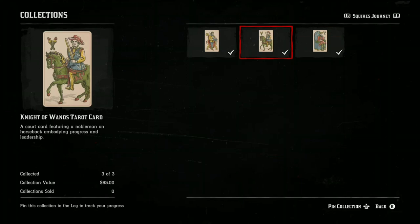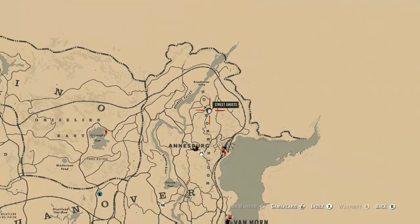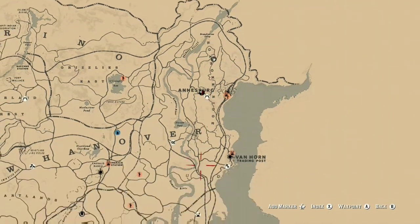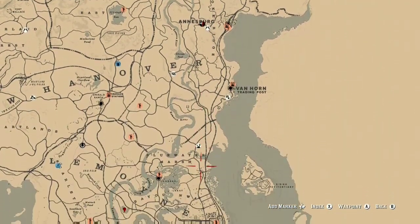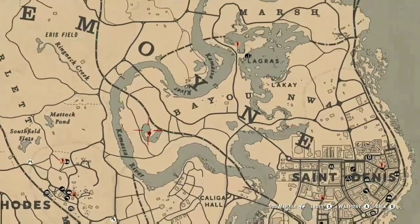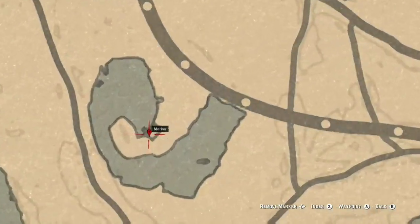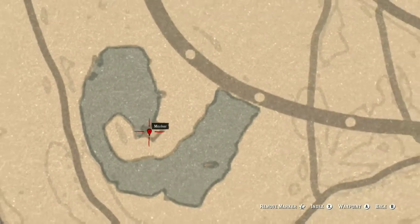By selling 10 full sets to Madame Nazar — stay tuned guys because very shortly I'll be posting a video where we will be doing that solo money glitch, and we will also be glitching gold, which is awesome and that is solo. The first location is the King of Swords, just in Le Moyne — this is the location for the first tarot card, King of Swords.